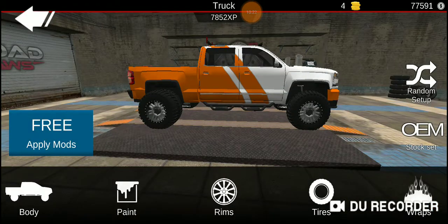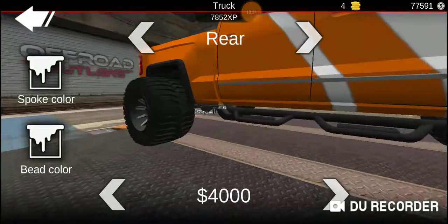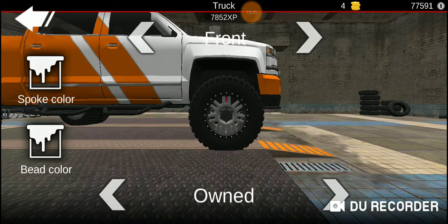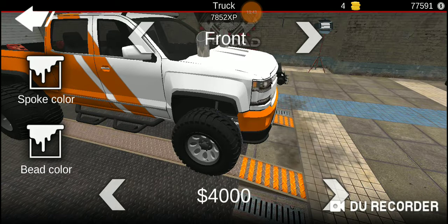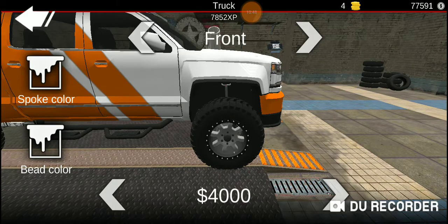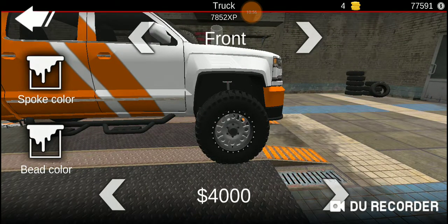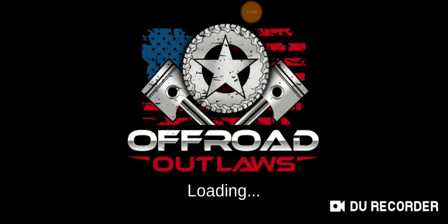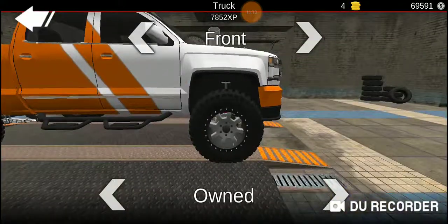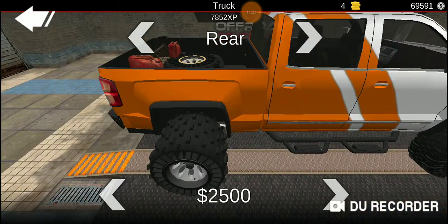Rims — front and back. This is a dually, and if you ever notice on a dually they're completely different from front to back. For front I'm gonna go with those, and then those in the back — eight grand. I'm gonna put some super swampers on there, and there we go.